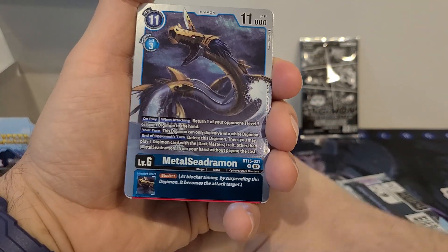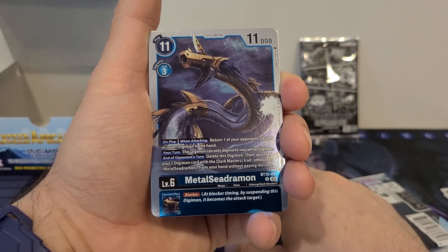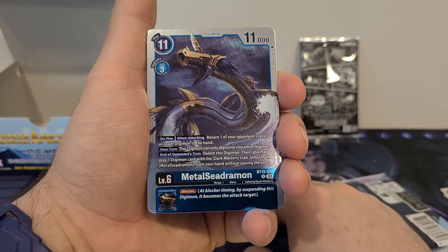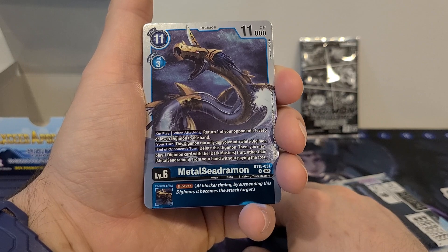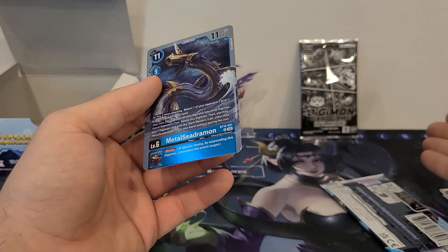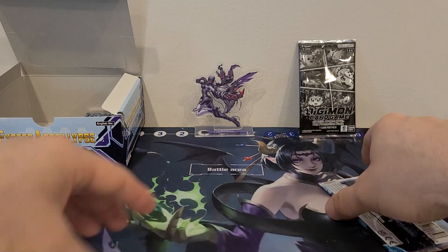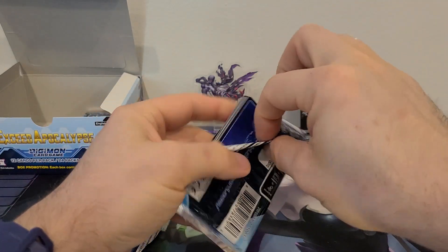And we got Metal Seedramon — 13 play cost, 3 Digivolution cost, 11,000 DP. On play or when attacking, return one of your opponent's level 5 or lower Digimon to the hand. Your turn, this Digimon can only Digivolve into a white Digimon. End of opponent's turn, delete this Digimon, then you may play one Digimon card with a Dark Master trait other than Metal Seedramon from your hand without paying the cost. Inherited effect: blocker. Unfortunately we did pull Metal Gururumon last time, so we won't get to see Apoklamon — I may purchase one down the line as they become cheaper.